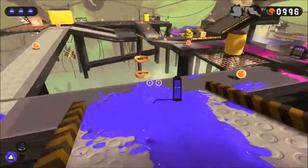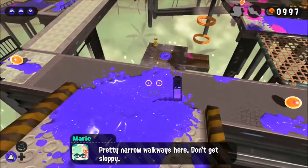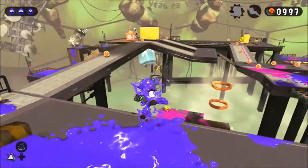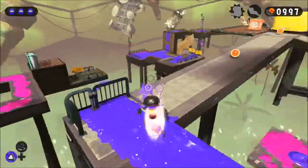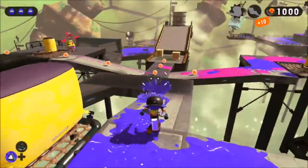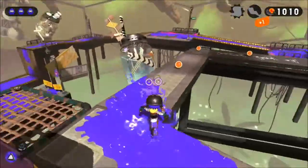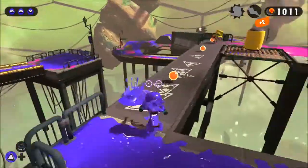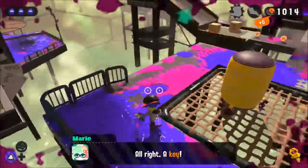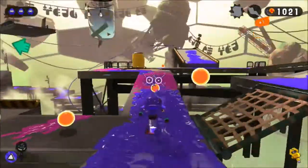Lots of octo-hooks, and there's a secret that-a-way. That didn't work, and there's nothing below, so don't do the dumb thing and jump. I want to figure out what the right way is so that I can go the wrong way and get secrets. That was a cool little way to find the correct path.